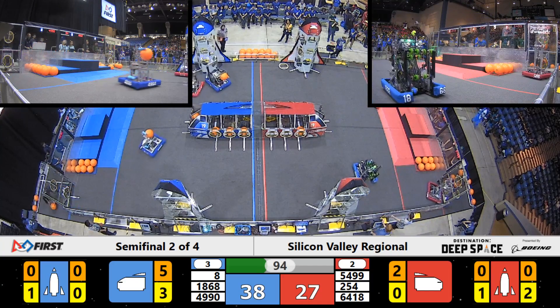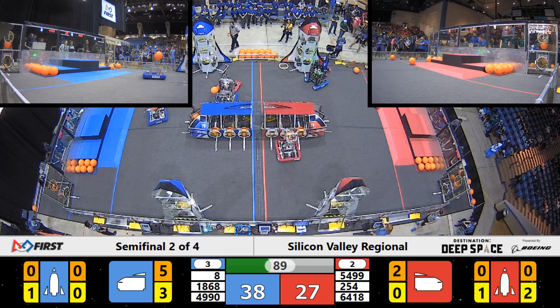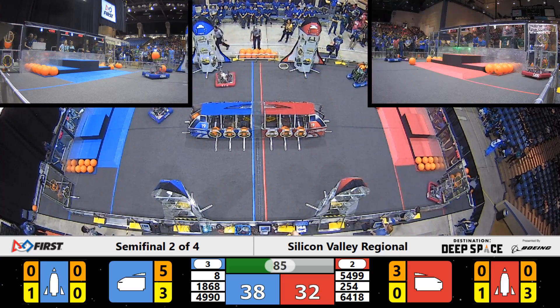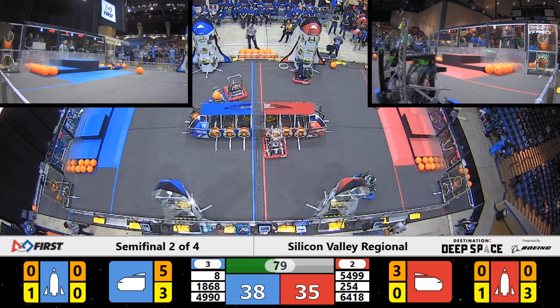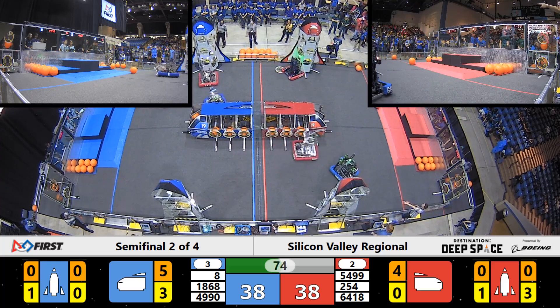Cheesy Poops lining up on their loading zone to grab a hatch panel. They're making their way back towards the rocket, and here comes the Space Googies playing defense. Meanwhile, the Red Alliance partner, the Bay Orangutans, goes ahead and places one more piece of cargo for the Red Alliance, bringing the Red Alliance score up to 32, trailing by only six points. Bay Orangutans with one more on the Red Alliance side — that's a shot and scores, one more piece of cargo loaded onto the cargo ship.